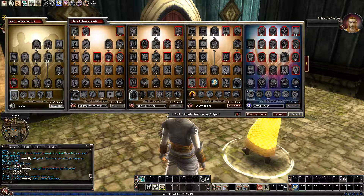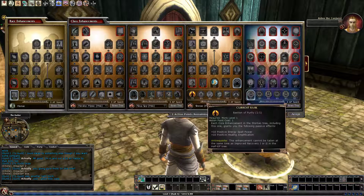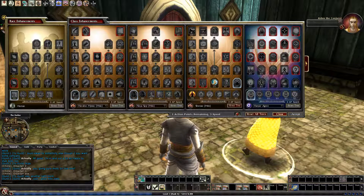So far I just have 1 point in Death Strikes for a bit more melee damage output, and I think that's all I can usefully do for now. I will keep putting points in Light Monk for quite a while, I think.